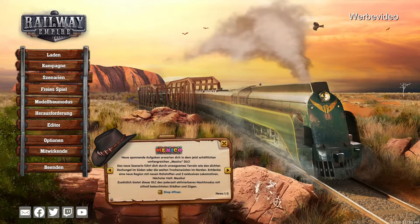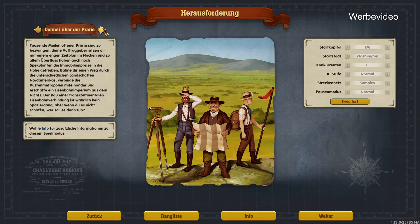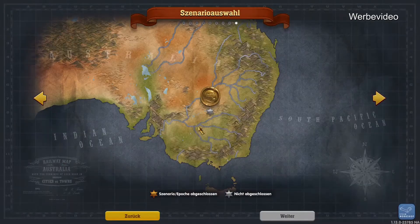Dann würde ich sagen, wir fangen mal in das Szenario rein. Also sonst hat sich nichts verändert. Die Optionen sind also alles gleich geblieben. Herausforderung – nein, das ist alles gleich, da hat es nichts Neues dazu gegeben. Wirklich nur das Szenario hier.